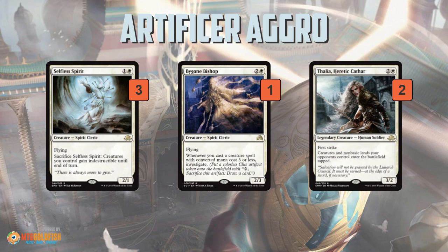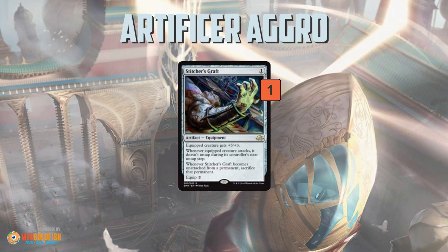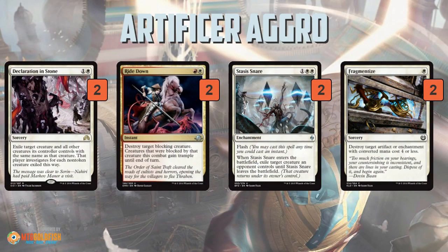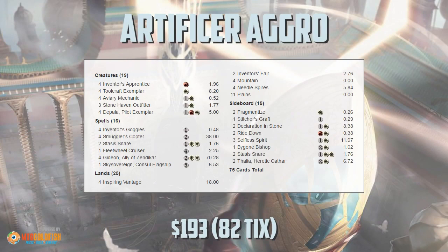As far as the sideboard: a bunch more creatures — Selfless Spirit helps protect against Wraths, Bygone Bishop gives you a way to generate card advantage in long grindy matchups since all your creatures are cheap enough to trigger it and make a bunch of clues. Thalia helps slow down opposing decks by keeping their lands or creatures tapped. Stitcher's Graft gives you another equipment you can play. And then we have a bunch more removal: Declaration in Stone and Stasis Snare hit about anything, Ride Down is really good when you're attacking since you can get through a bunch of damage and get rid of a blocking creature, and Fragmentize deals with opposing vehicles.